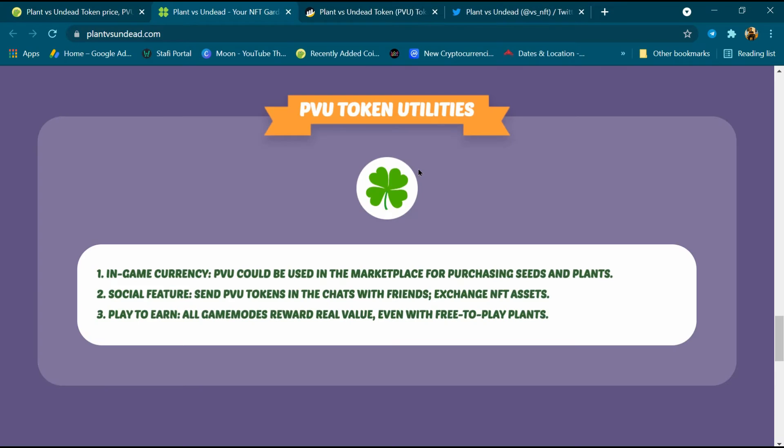First, PVU is the game currency and could be used in the marketplace for purchasing seeds and plants. Second is the social feature — PVU token can be used in chats with friends and to exchange NFT assets.